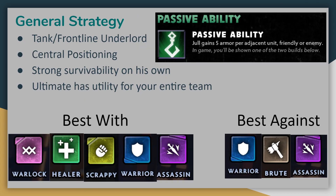First, let's talk about the general strategy that applies to both builds before diving into the specifics of each. Jull is a tanky, up-front Underlord, being the only current melee Underlord choice. His passive ability will also dramatically increase his armor when he's in the thick of battle, making him very hard to kill, especially if your opponent brings lots of units to try to kill him.